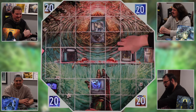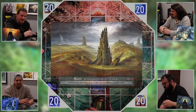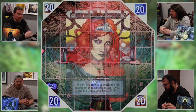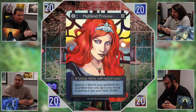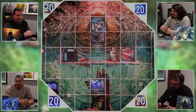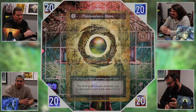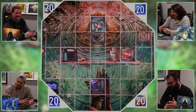Louie taps to play a Highland Princess and searches for the Philosopher's Stone, which makes the first spell of each element cast cost one less. He uses the remaining mana to find the Kithra Mechanism and equip it to the Spark Mage. The Kithra Mechanism says 'bearer's controller determines all random outcomes,' meaning Louie gets to decide all random outcomes in the game.